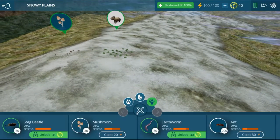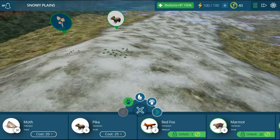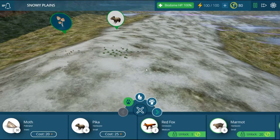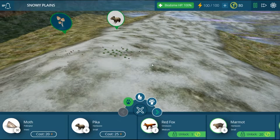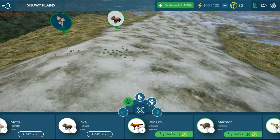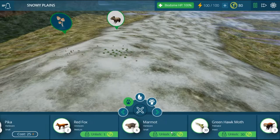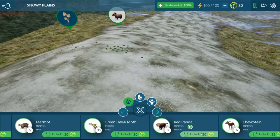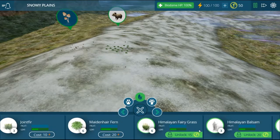It looks like our decomposer is working, so we're going to stop speeding up time. We're going to place in a couple more things. What you have are these tokens - and what tokens do is you can unlock stuff. So I think we are going to unlock red pandas.